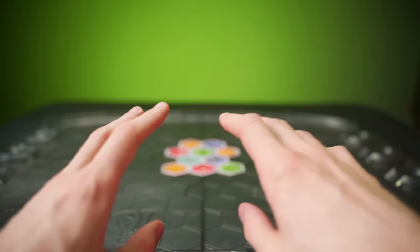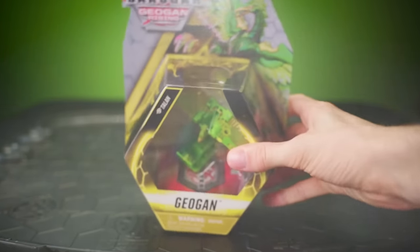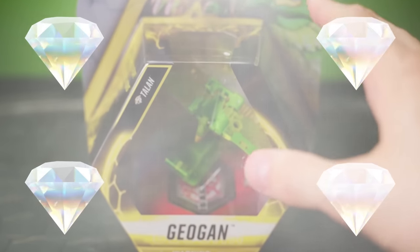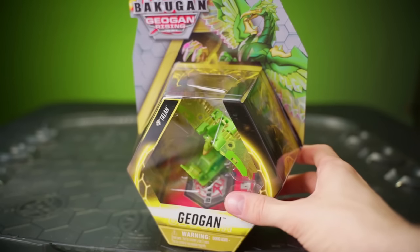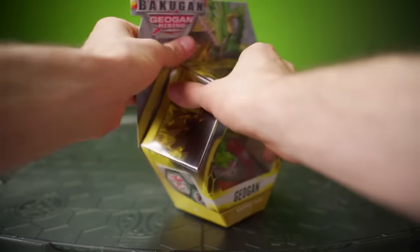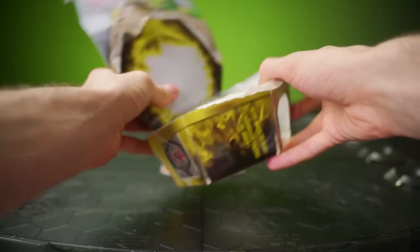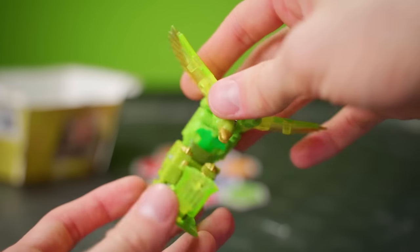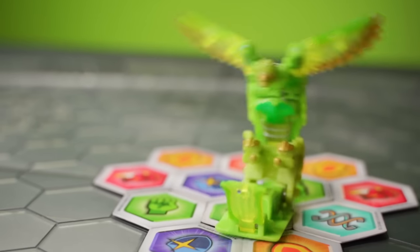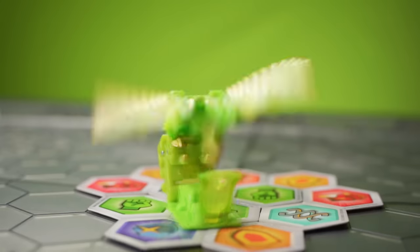Now that you guys know how to battle with Geogon, I'm gonna tell you a secret — I have saved the best for last. Boom! Diamond Talan! This is the rarest Geogon of Geogon wave 2, right after Diamond Sluggler from the first wave. Diamond Bakugan are super rare and not always easy to find in stores. They've got fancy metallic paint like the gold on Talan's wings, and they come with special diamond ability cards.